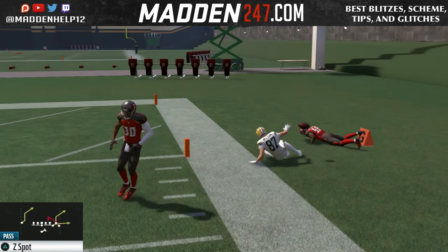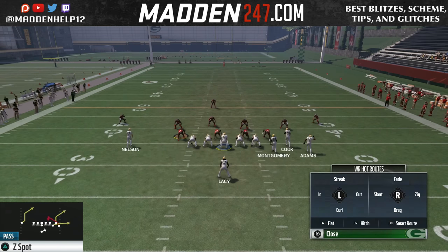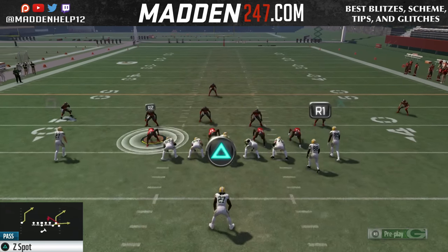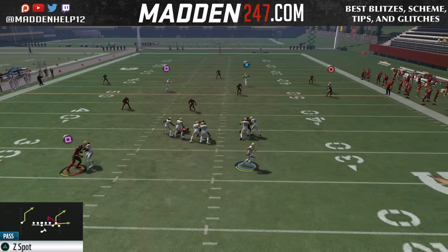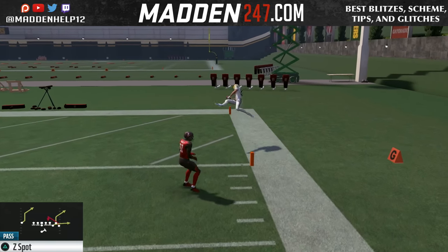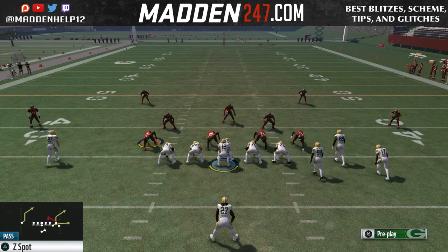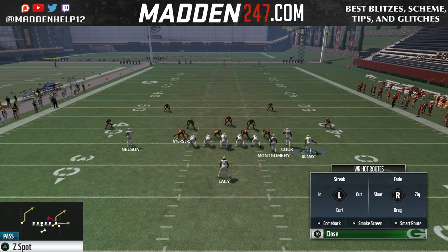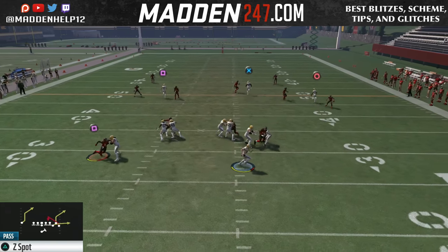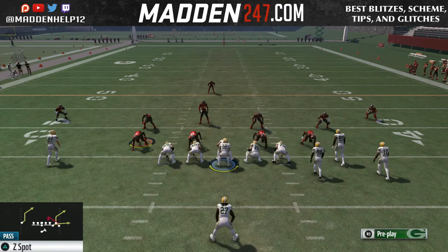Now if they QB contain and you're sliding to the right with the tight end blocking, what's going to happen is that contain angle, no matter what, is not going to be able to break away because he's going to get double teamed by the right tackle and the tight end. So we're able to get outside the pocket and bomb him deep for a one play touchdown. You want to make sure that you are blocking if you want to roll out. Just remember if they do QB contain that you will not be able to get outside the pocket if that contain breaks loose — but if they get double teamed like that, it's very hard for the contain to break loose away from two guys blocking him.